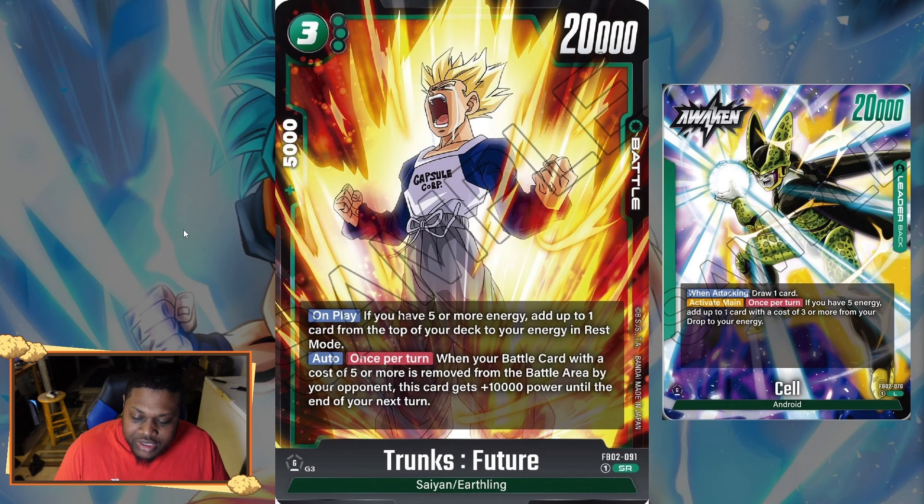Lastly, we have super rare Trunks Future — a three-drop with 5k combo and 20k power. This card goes well with any green deck, especially Cell, Gohan, and Broly. On play, if you have five or more energy, you add up to one card from the top of your deck to your energy in rest mode. So you ramp twice on your turn — you activate your leader effect to ramp, play Trunks, and ramp again. That's really good once you hit five energy.